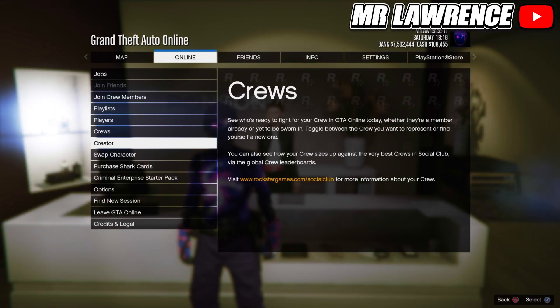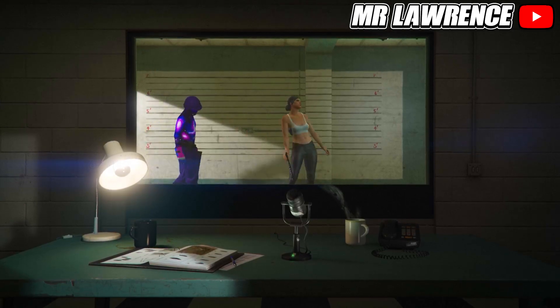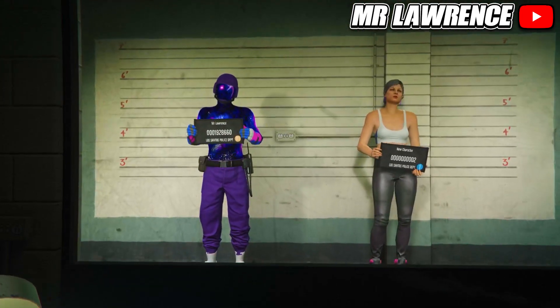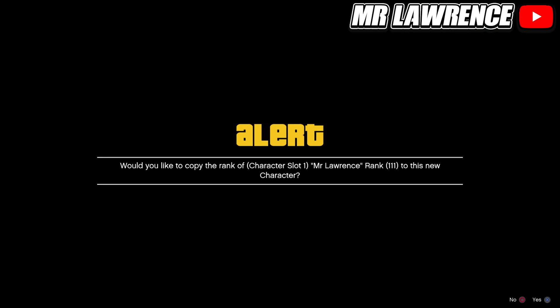Now open the pause menu, go to online and swap character. Your main character, so the one on the left side, has to be a male and your second character on the right has to be a female, otherwise it won't work. Now create a new second female character and copy the rank from your main character.